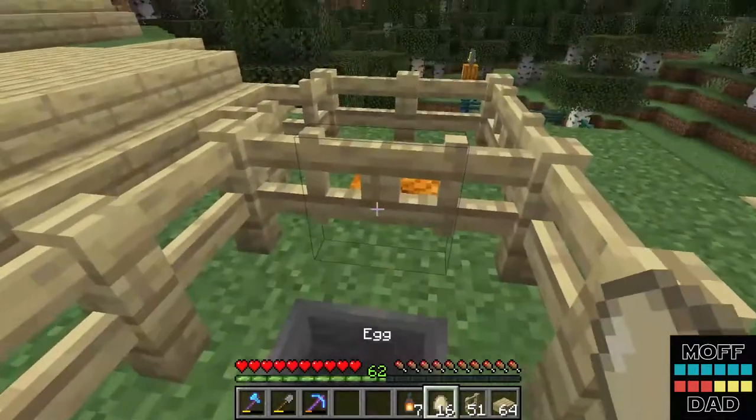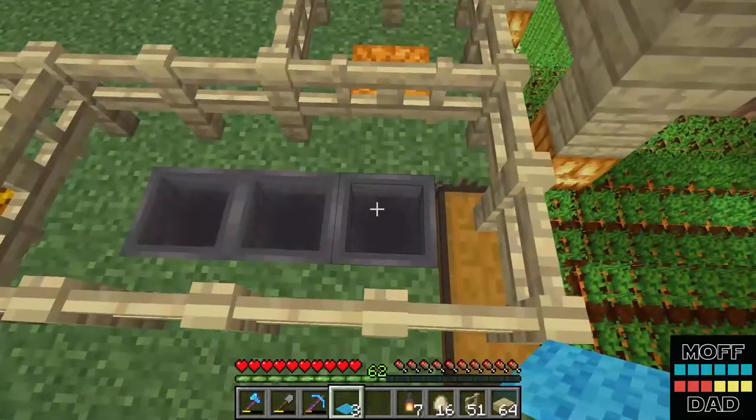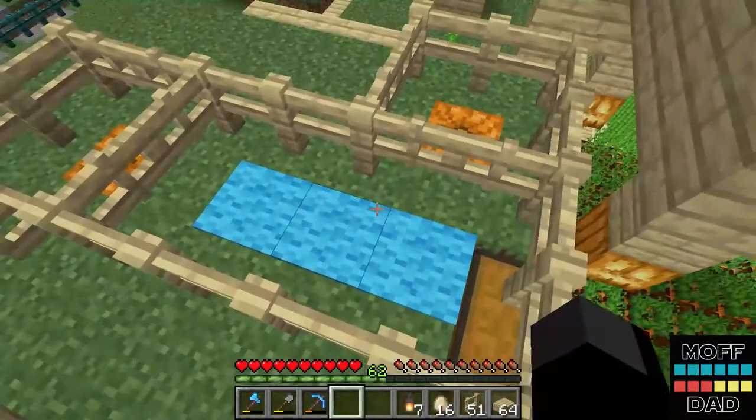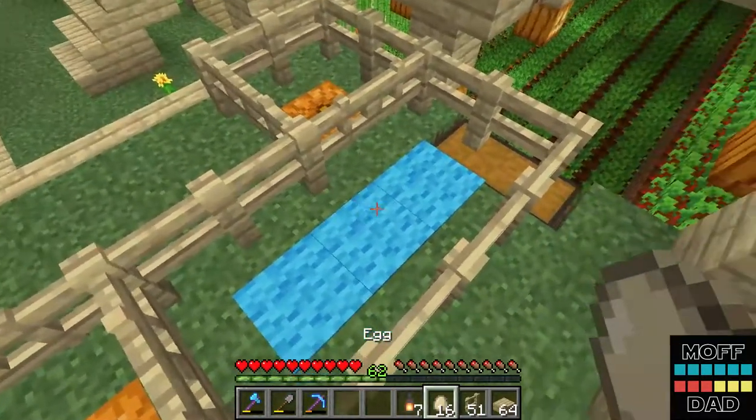It's a pretty slick setup. Let's also go get some carpet for this too real quick. All right, so now we have our little chicken coop. Let's start laying eggs.